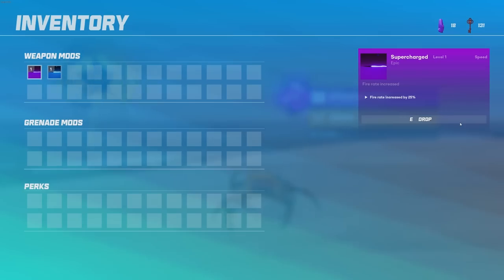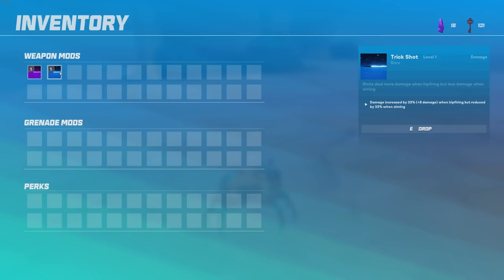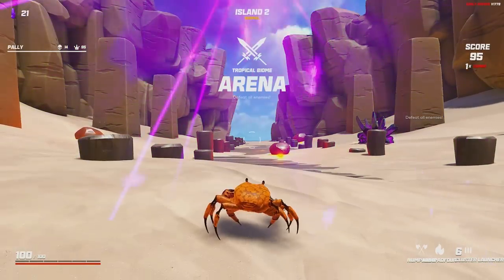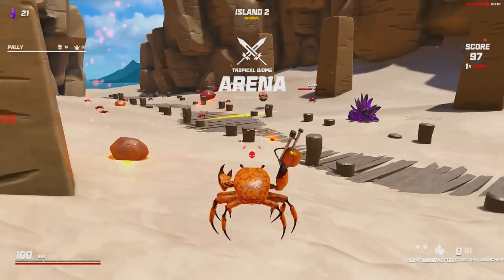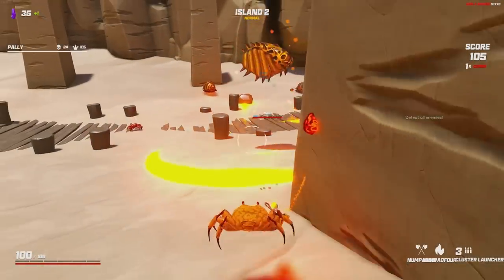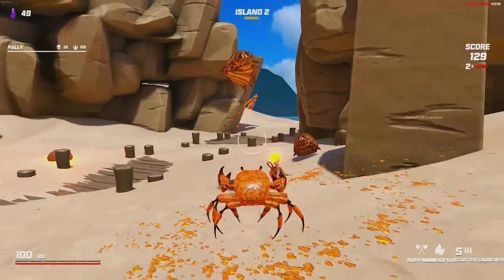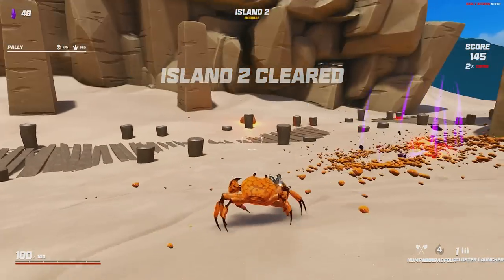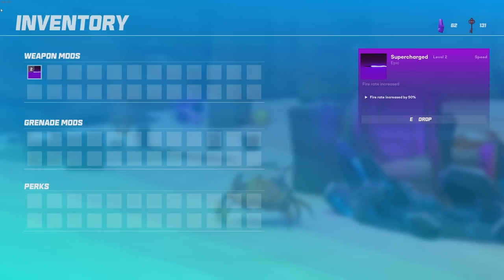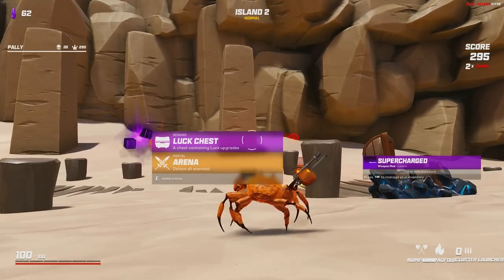We'll do hip firing. I'm going to drop the trickshot and salvage it. It's not much money, but the reason I'm doing that is because we can guarantee that we get a faster attack speed from a level 2 upgraded chest very easily. If we don't have another item in our inventory, then we're going to get the attack speed here 100%. The hip fire damage is very good, but if I can guarantee an upgrade, then I'm going to guarantee an upgrade. So our baseline fire rate is now increased by 50% out of the gate.